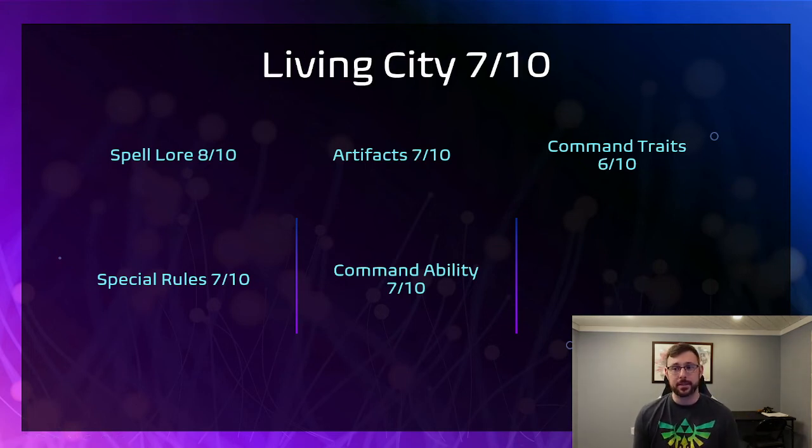For our next city we have Living City — a pretty solid city. The spell lore is pretty good: you've got minus one to wound on a unit and a D6 heal, which are solid. The special rules I gave a 7 out of 10 — you can basically deep strike half your units by setting them up near the board edge outside of 9 inches. The artifacts are solid too — there's one that gives a plus one to save and an extra attack or something along those lines. The Command Ability is Strike and Fade — it used to be really good when you could move forward and shoot, but now you can't do that and have to stay outside of 9 inches, so it's been nerfed a decent amount.